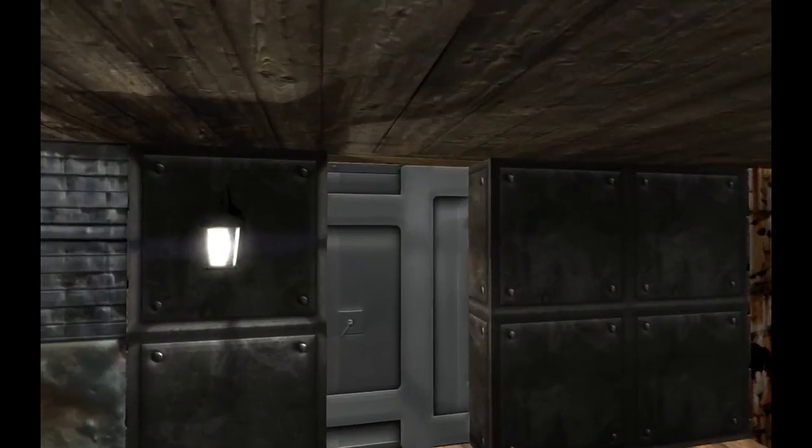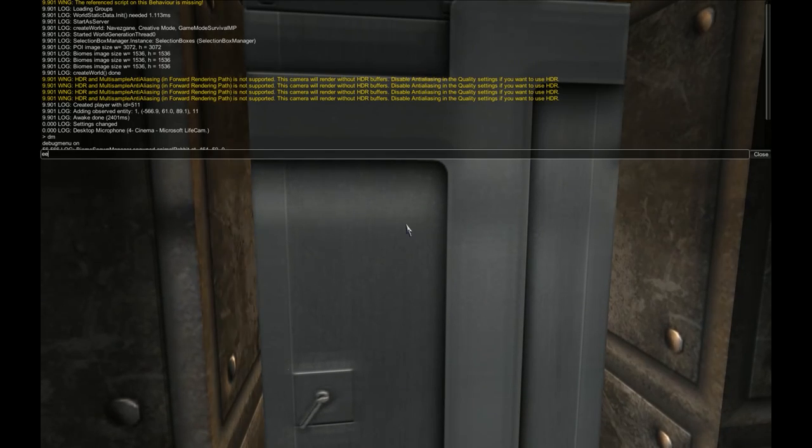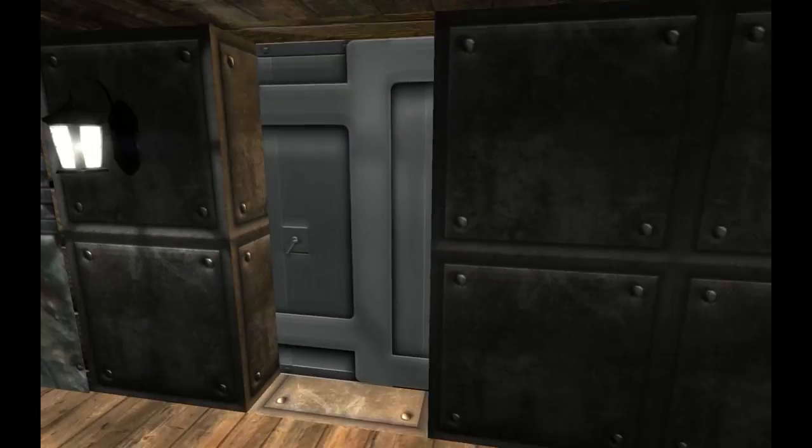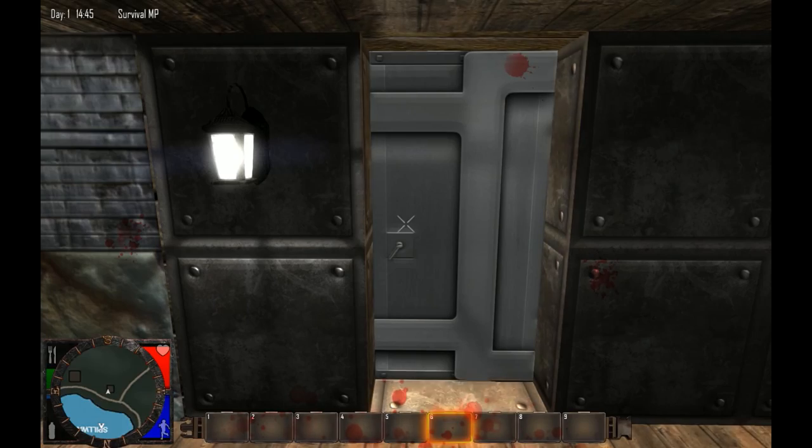All right, let's go inside. Oh, I don't want that. You can't go in the house — I can't open the door with the HUD off. That's kind of stupid.